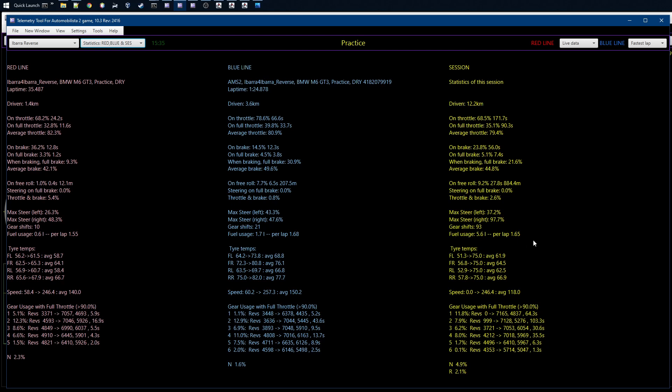Another nice thing I've added is the fuel usage — basically how much fuel you've been using with this car. It's a good way to slowly build an understanding of how much fuel you use with different cars on different tracks, so you know how much fuel to put in the car. There's also free roll distance per lap, and braking info — for example you can see you're on the brakes around 25% of the time but on full brake only about 5% of the time. This gives you a feel for how you're using the controls.